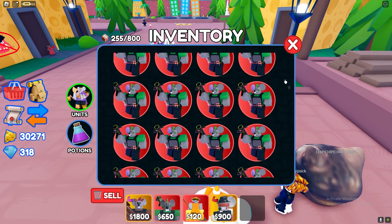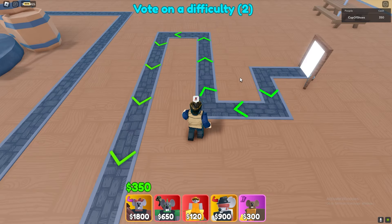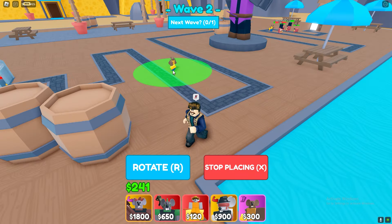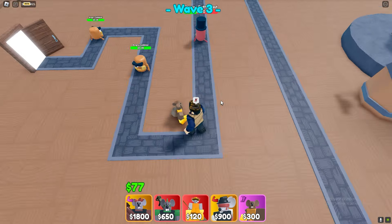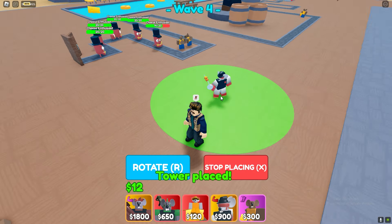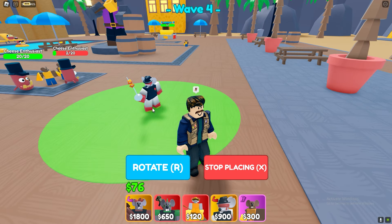I'm gonna equip Juggernaut just in case and I'll get this cheese eater. Let's place down the first cheese eater right here — that should take care of it. I'm gonna have to place one in the back right here. Actually, I'm gonna place him right here and place another one. I can almost place another cheese eater and then I'll place my farms down. Soon we will be able to take a look at this mighty thing.